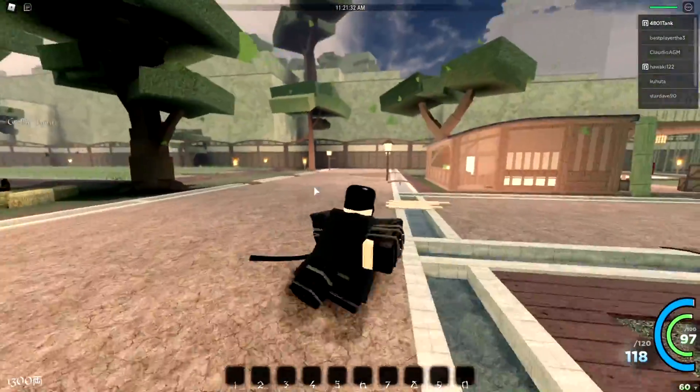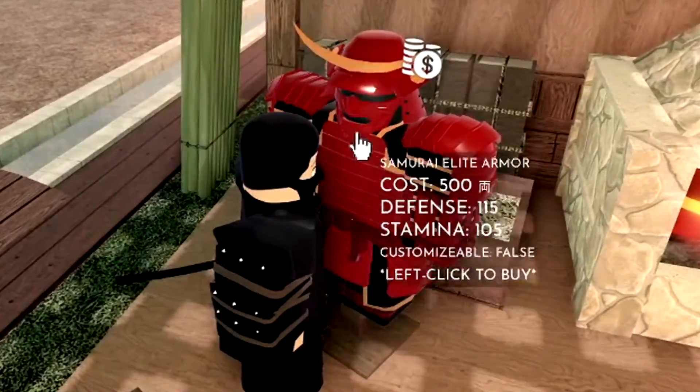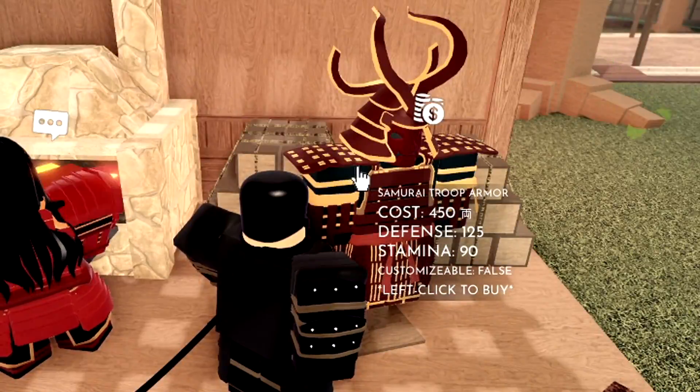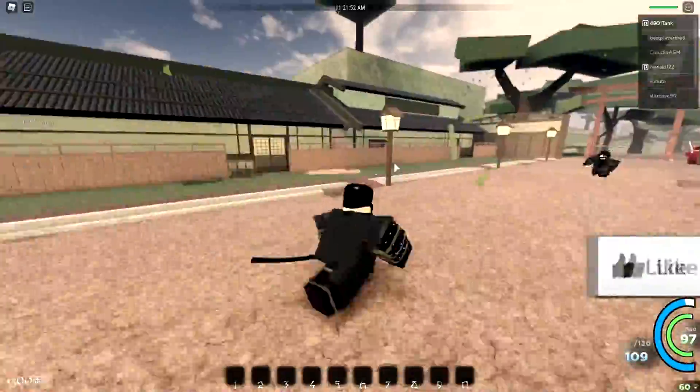First thing first, you want to come in from spawn, come into the back of the little shed. You'll see this area over here that has the elite samurai armor and the trooper samurai armor. Those are the stats and those are the first two armors — the basic armors in the game.